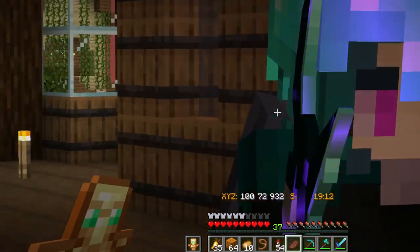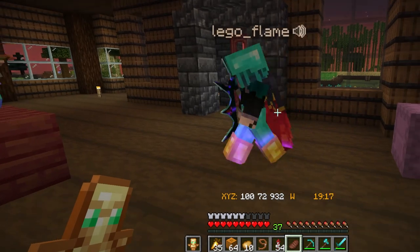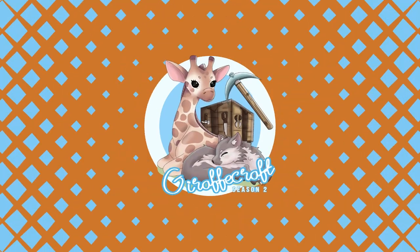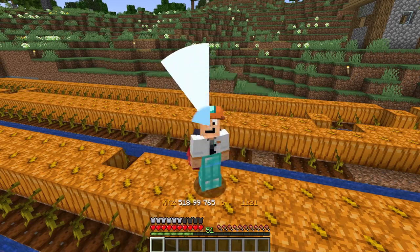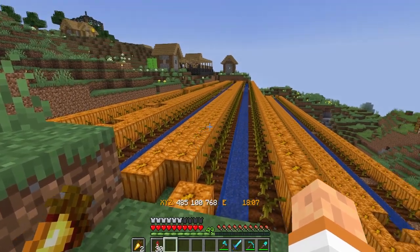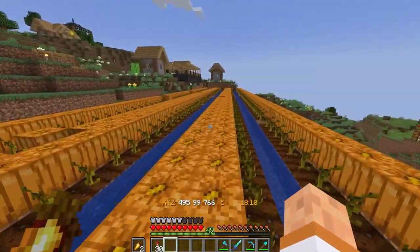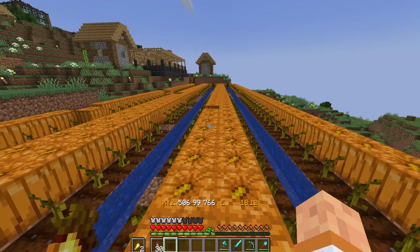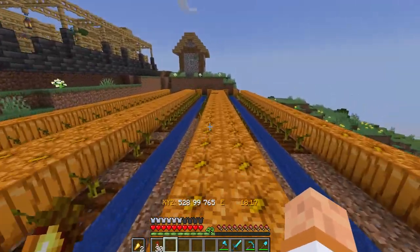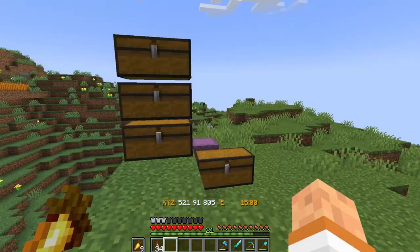Hello and good morning, welcome back to Draft Craft! Today's going to be an exciting day full of pumpkin-related activities as well as some custom items and other fun stuff. The goal for today is to go ahead and turn this massive manual pumpkin farm into an even cooler automatic one, but first things first we have to go gather quite a few resources.